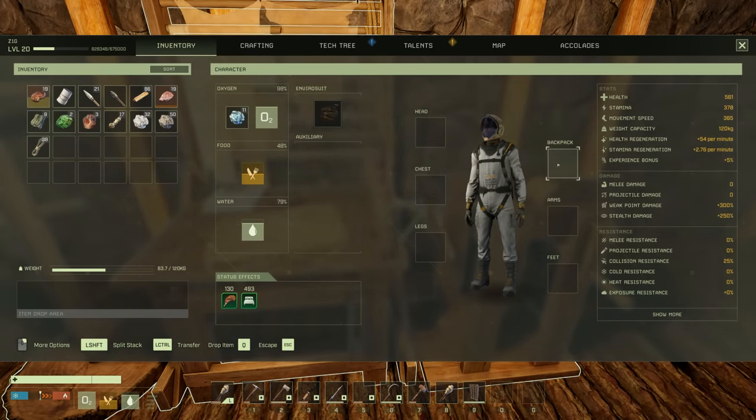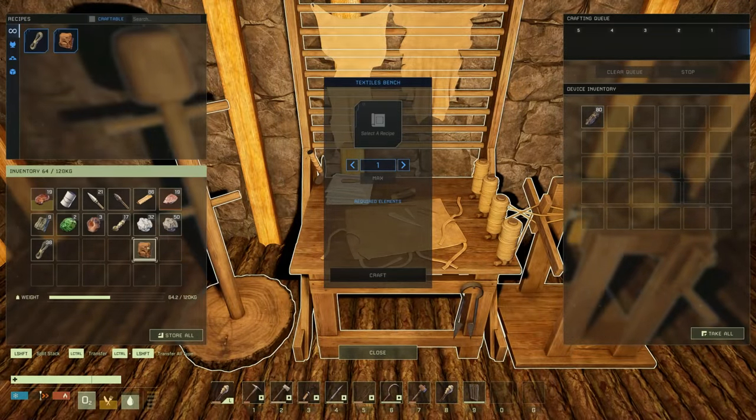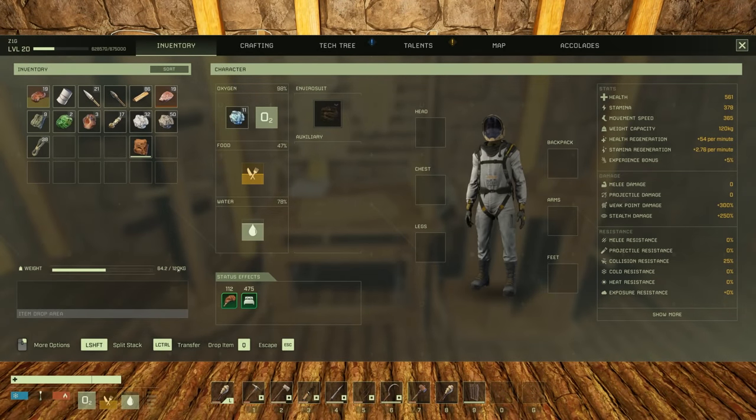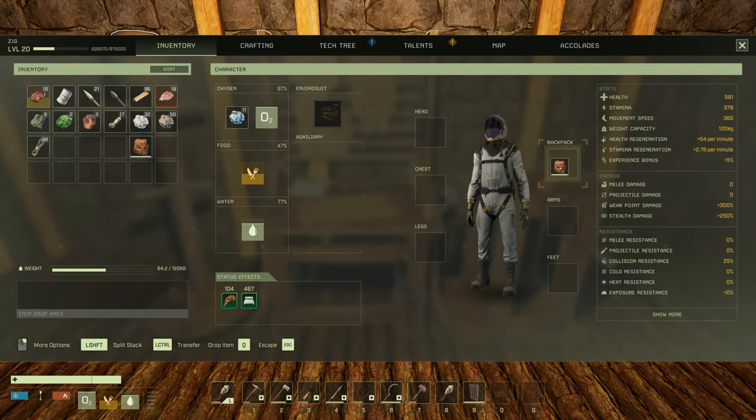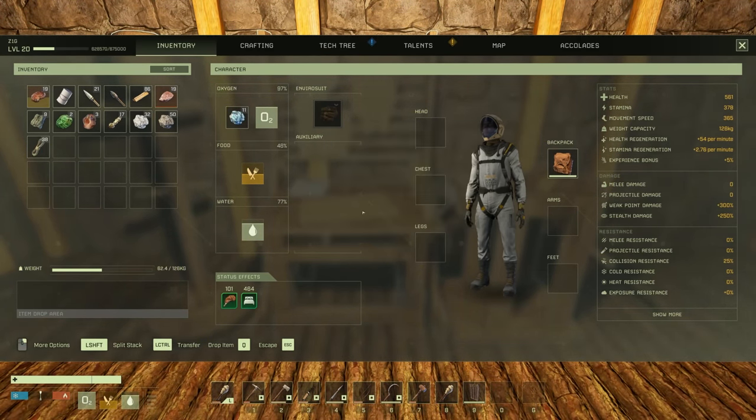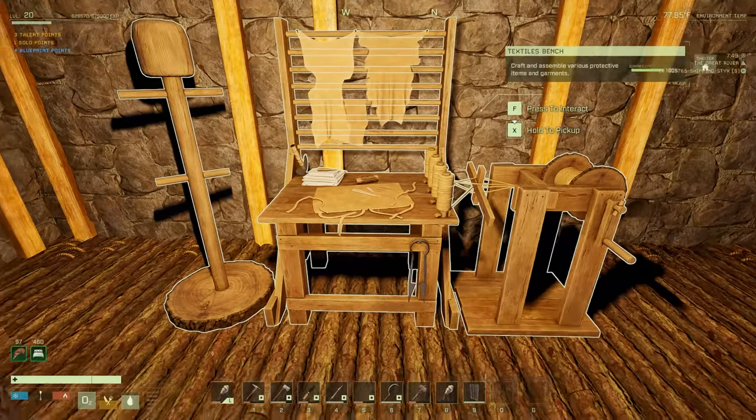Let's craft that backpack. Oh, backpack slot - okay cool. Let's put that bad boy on. We're at 120, now it takes us to 126, and it gives us another row of slots! Very neato. Head, chest, arms, feet - I probably should go ahead and get some armor going here honestly.